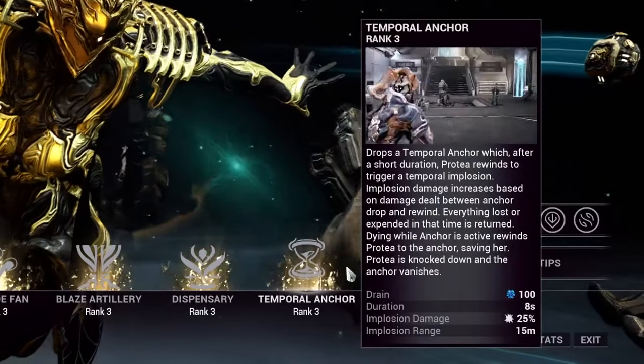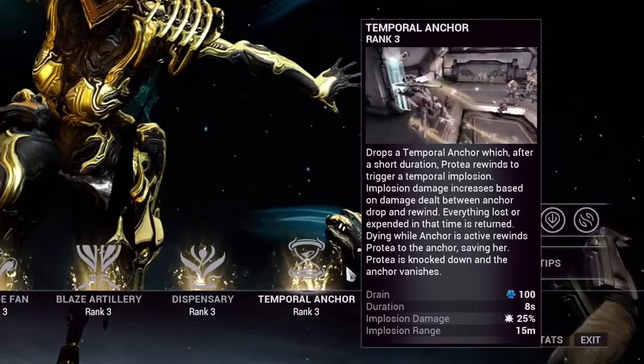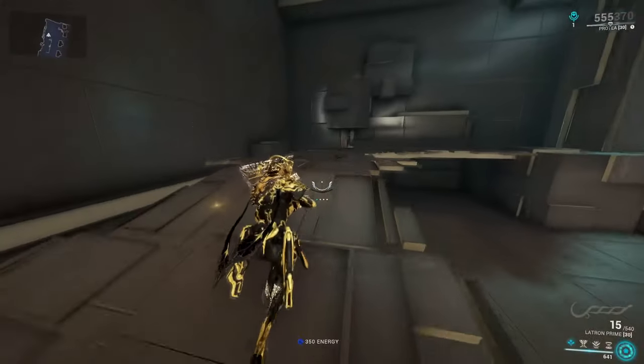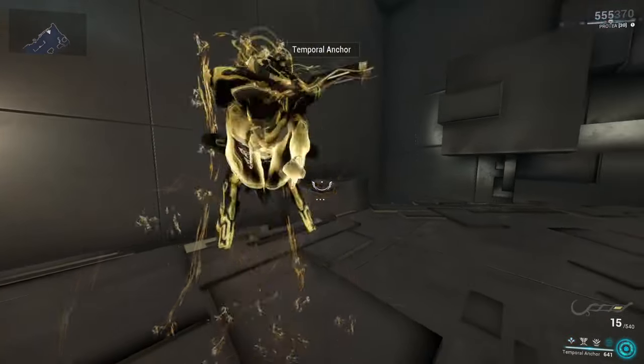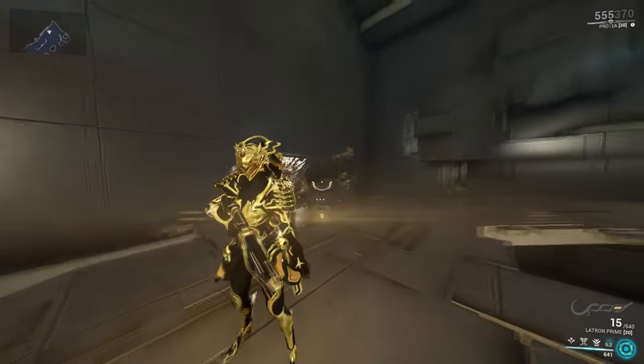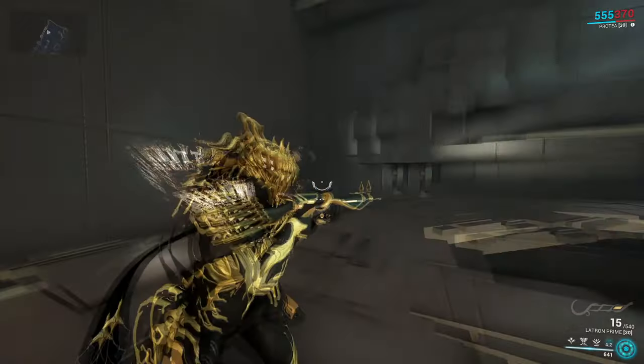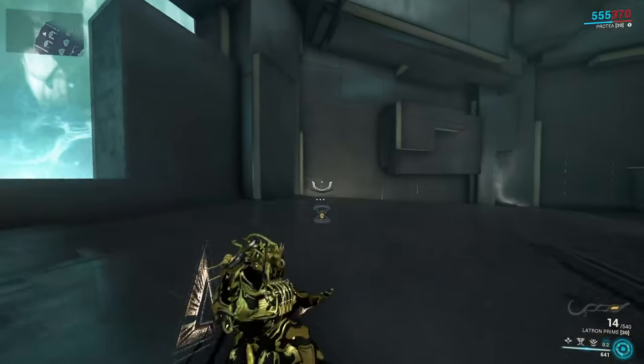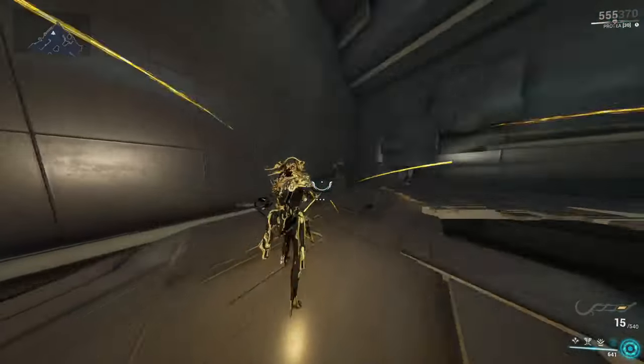Protea's fourth ability is Temporal Anchor. When cast, Protea bends time, creating an anchor point where she cast it from. From here onwards, wherever you move, whatever you do, and whatever is lost is refunded back to you when you rewind to her original position before casting the anchor. This makes it a safe tool for repositioning — even dying during the cast will rewind you back while saving you.